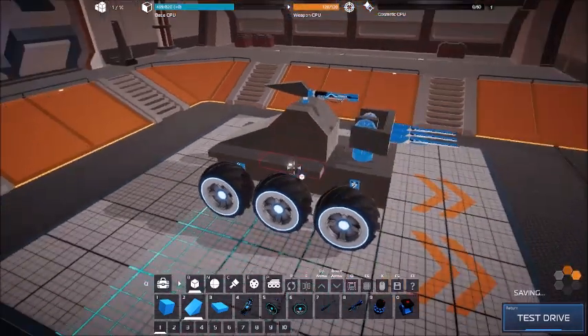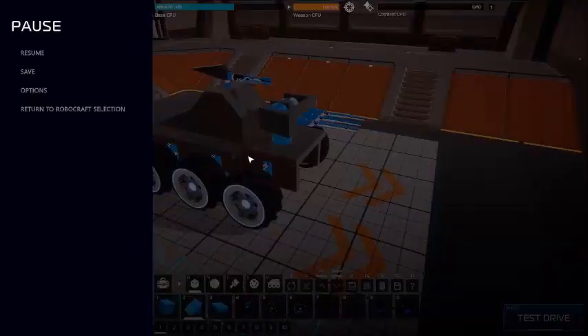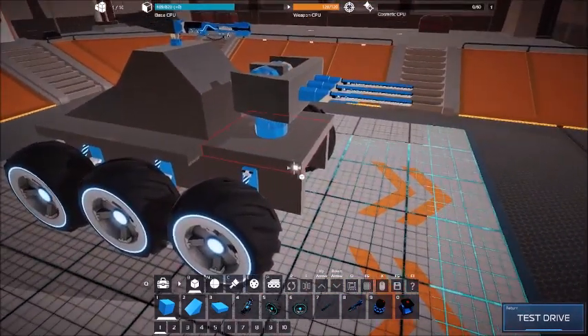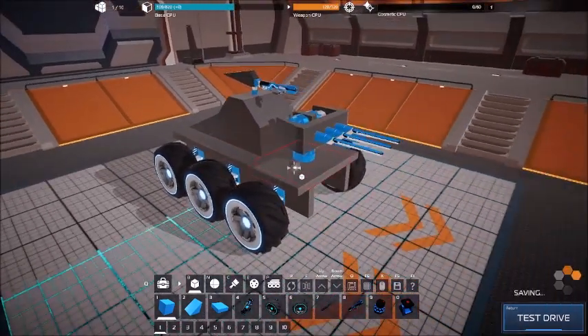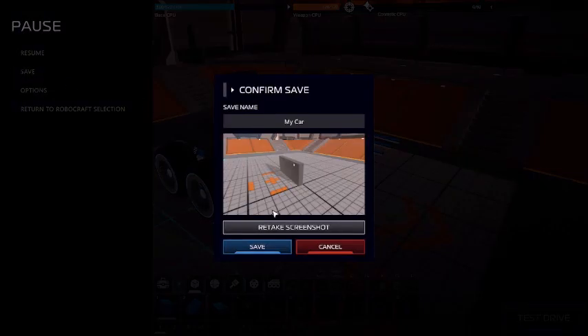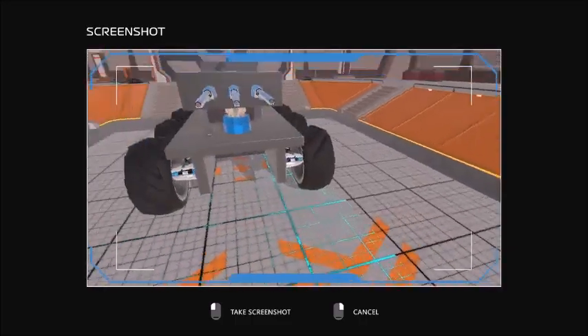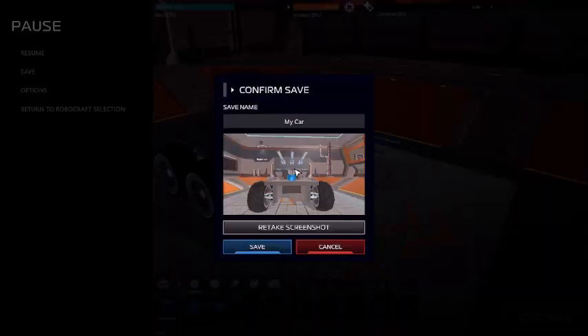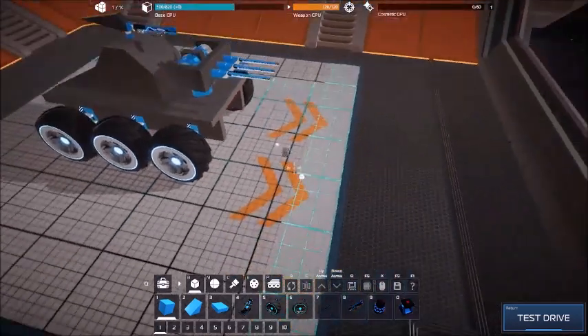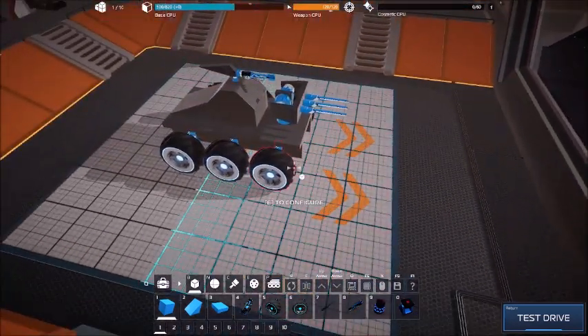Make sure you save throughout your building process. If you want to change the screenshot of your build, press Escape, then Menu, and take Screenshot. Since it's looking imposing now, we can change it to 'My Powerful Car,' and that will change the name of the bay itself. So instead of making a new one, hit Enter to test.